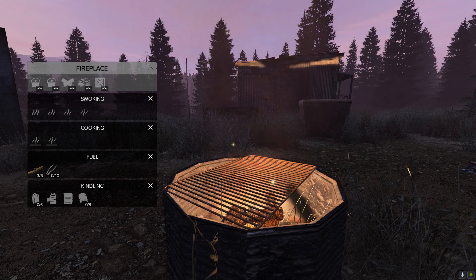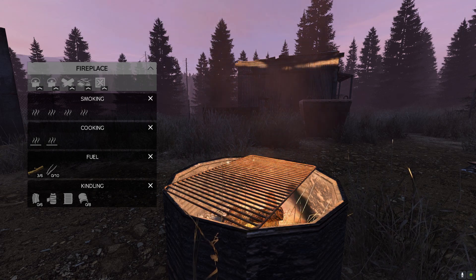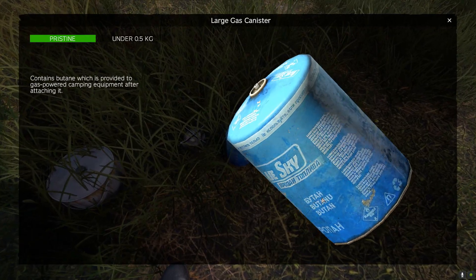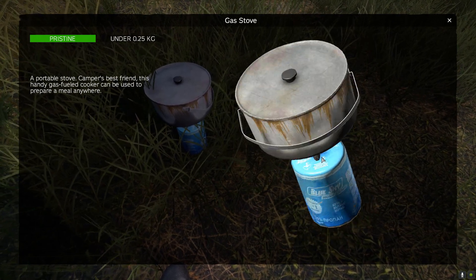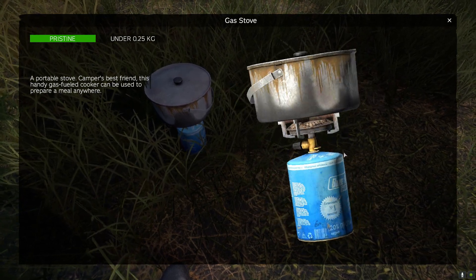On some of the newer cold modded maps, there are static fire barrels, which can be used for cooking and warming up. If you combine a gas stove, a gas canister, and a cooking pot or frying pan, you can cook both indoors and outdoors without giving out too much light or noise. Also, the set can be carried in your bag, so it's a must have for any traveler's survivor.